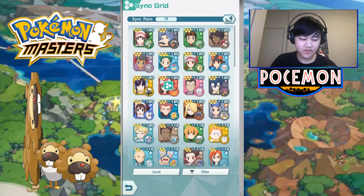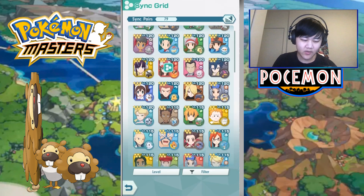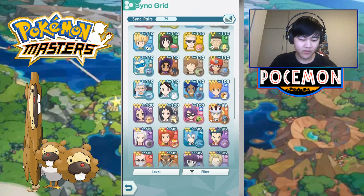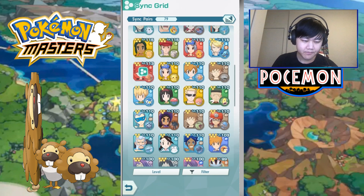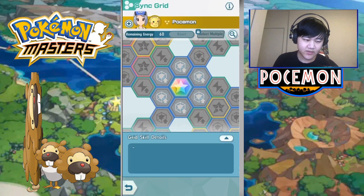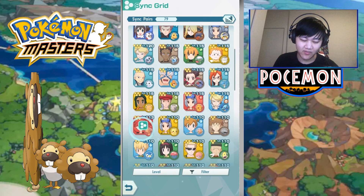For those of you who don't know, the Sync Grid update is already out. You can get Sync Stones and do Sync Grid stuff for all your characters, but most of them only have a really small area you can use at the moment. So you're mainly going to be grinding them for either Infernape, Flannery, or Pikachu — these are the only three you can really work with right now, and they're all insane with the Sync Grid update.